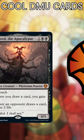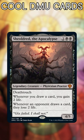Dominaria United has been fully spoiled, so let's talk about the cards we think are the coolest in the set for Commander. Sheoldred, the Apocalypse — it doesn't get much cooler than a Phyrexian Praetor punishing opponents just for playing.